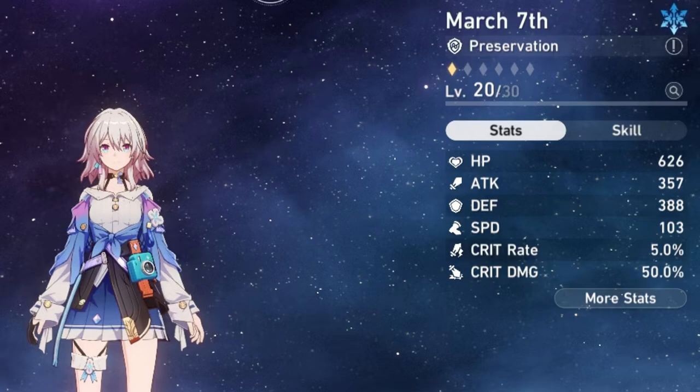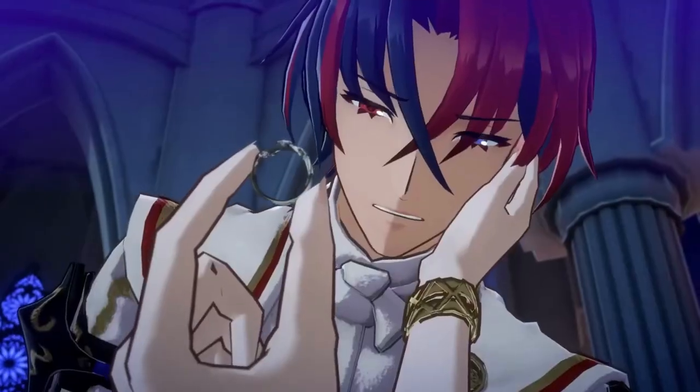March 7th is an ice preservation unit that possesses defensive abilities to protect allies. She can grant a shield to an ally with her skill, which absorbs damage. If the shielded ally has 30% or more HP, this will also draw enemy attacks to them. March 7th is the only free preservation unit and fills a valuable role for players that need a bit more survivability on their team.